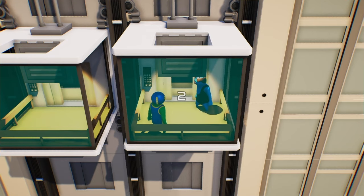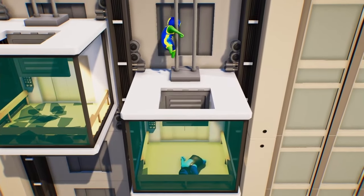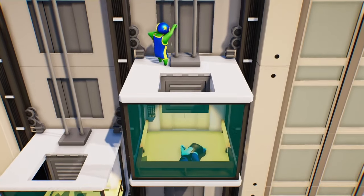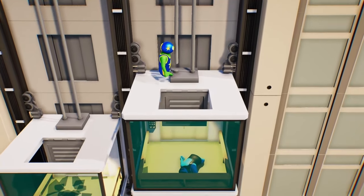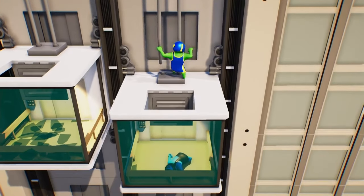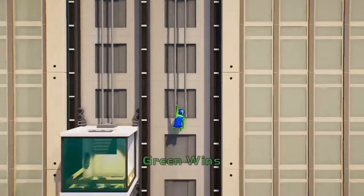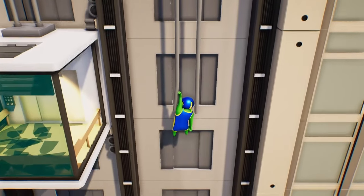Finally, on the elevator level, if you want an easy way to win, get to the top of the elevator when the match starts, make sure your opponent is still inside the elevator cabin, and punch and break the cords holding the elevator up. It'll send your opponent falling to the ground and give you the immediate win.